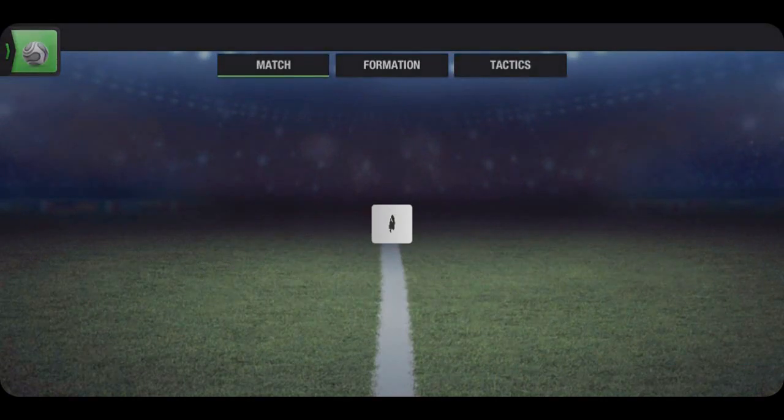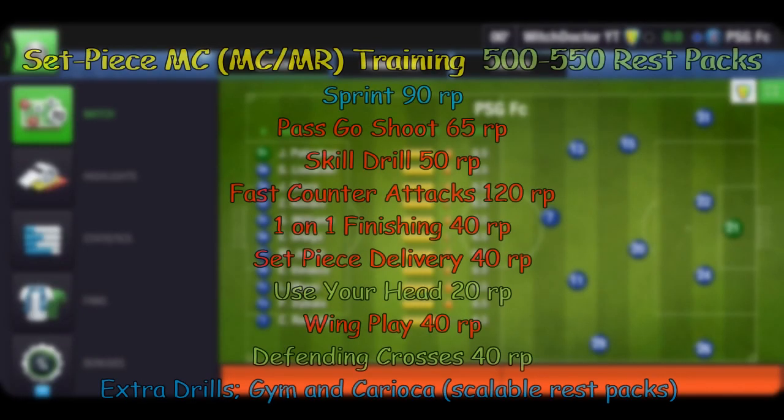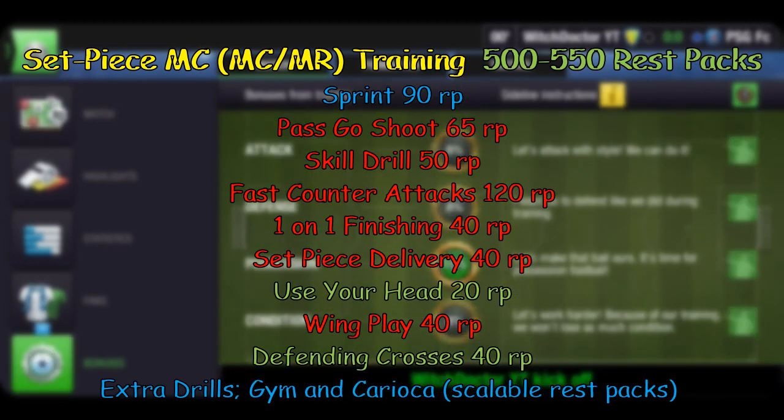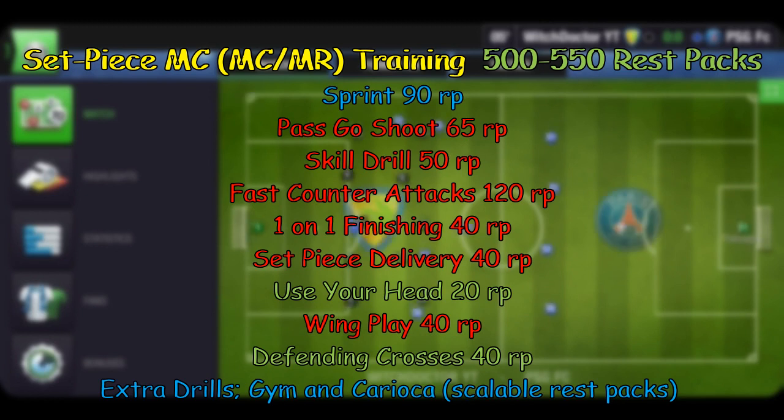With that out of the way, let's take a look at the training schedule now. It will cost you between 500 to 550 rest packs to make this kind of a player, and the drill sequence is as follows.